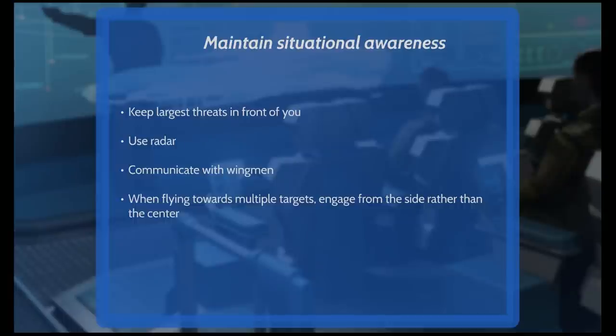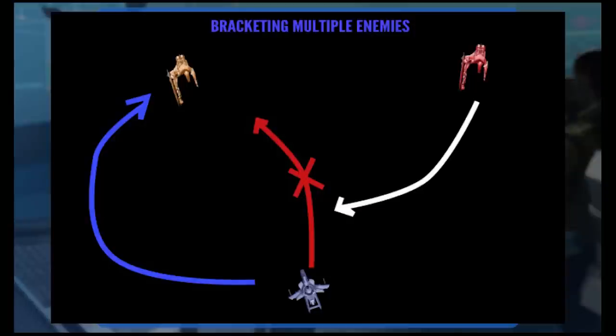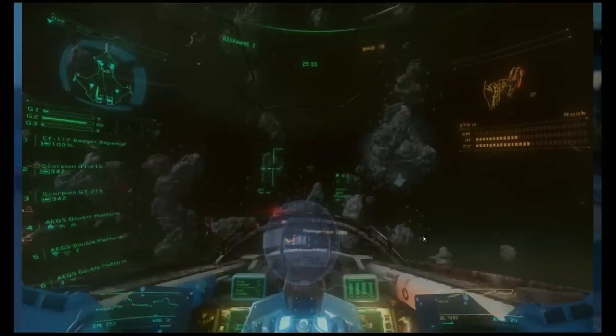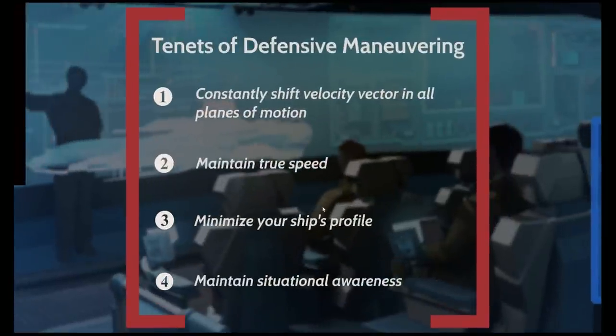Use your radar — very important. Communicate with your wingman; he can tell you who's targeting you and where they're coming from. When flying towards multiple targets, engage from the side rather than the center — the bracket. If you've got two targets, don't fly up the middle; fly up the left side and turn right, so you can keep both in your windscreen. Pay attention to your target arrow and radar data feeding into you.